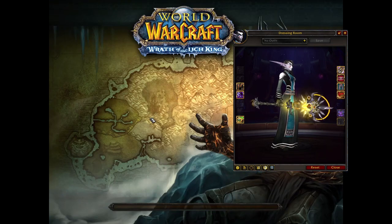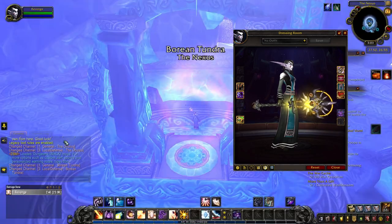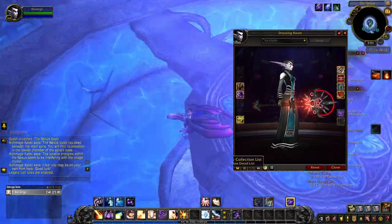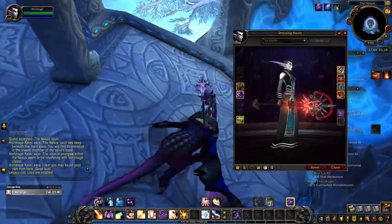By honor level 30, you unlock the yellow tint. The turquoise tint is unlocked at honor level 50, and the reward for reaching honor level 80 is Embrace of the Void in its red tint.